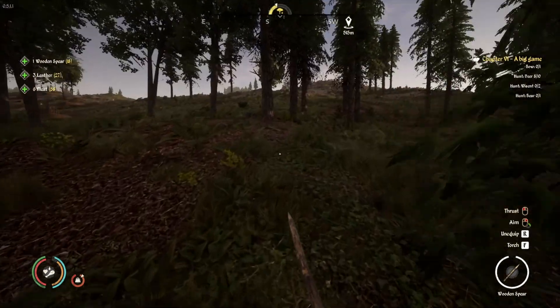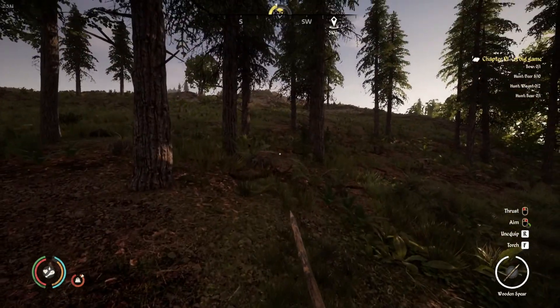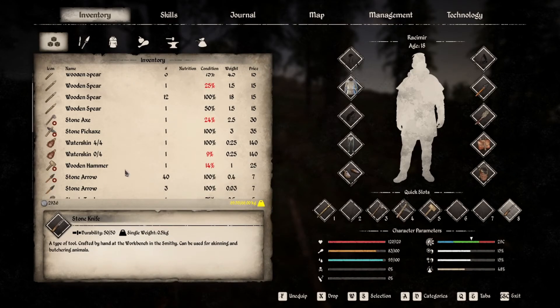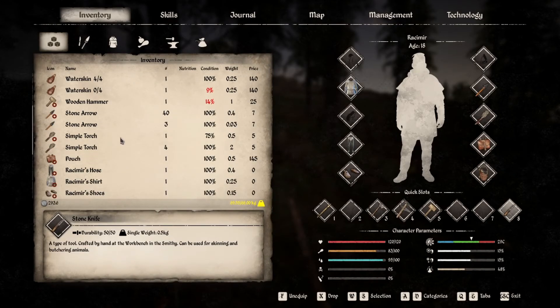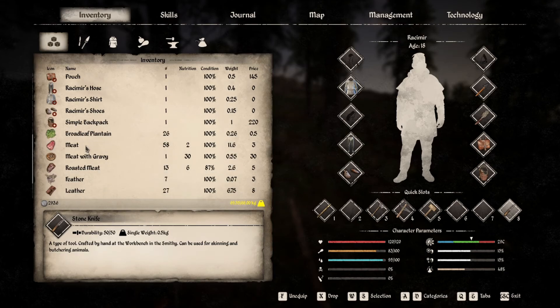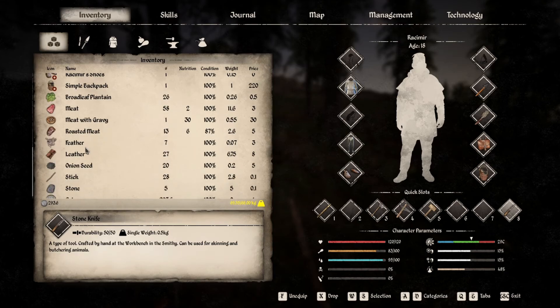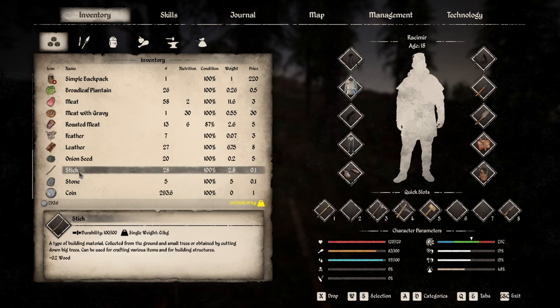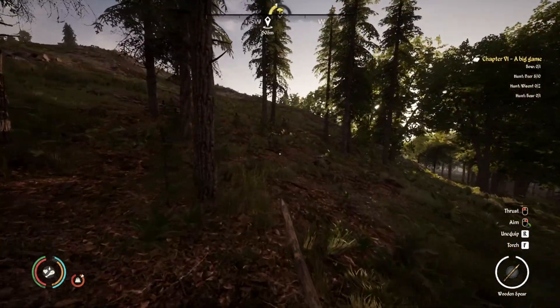Why am I so overweight? What do I have? I don't have a whole lot on me — some arrows, simple torches. The meat's probably weighing me down a bit. The leather, the stone, the sticks. I could drop the sticks.